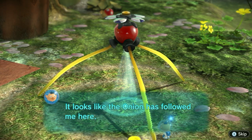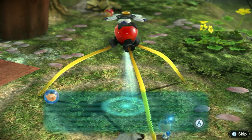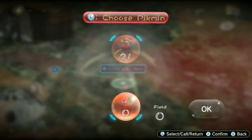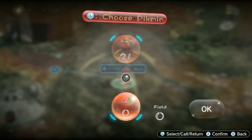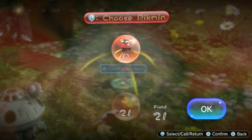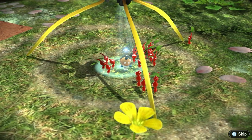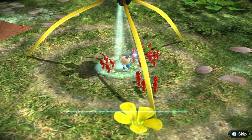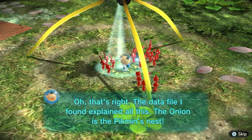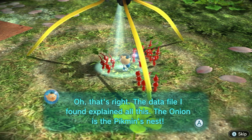It looks like the Onion has followed me here, so where are the Pikmin? The Onion is like a nest for the Pikmin — it both gives them shelter and provides them warmth. Let's drag out all 21 of our Pikmin. That's right, the data file I found explained all this. The Onion is the Pikmin's nest.